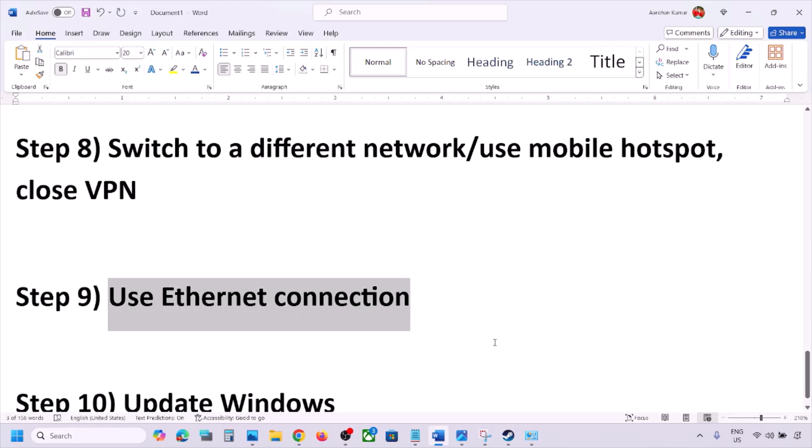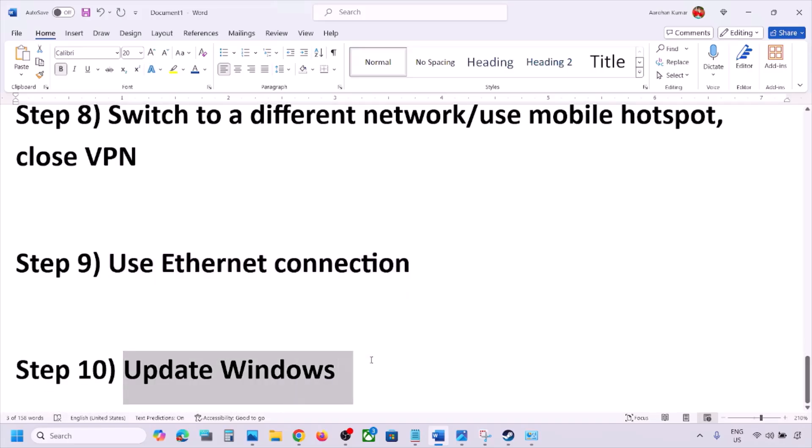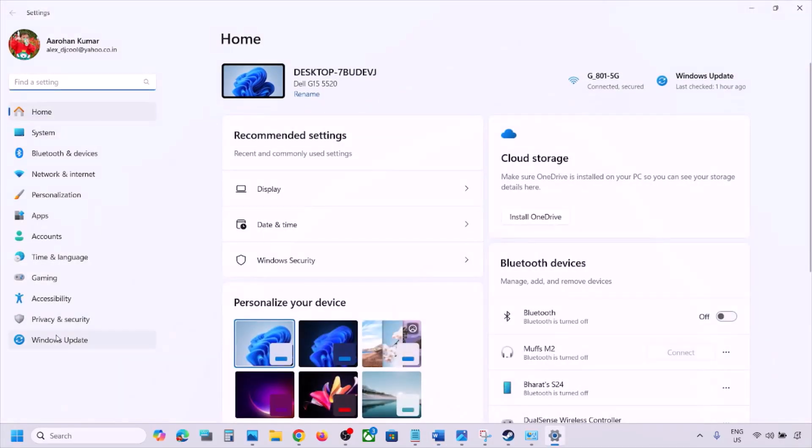The next step is to use an Ethernet connection. If you have an Ethernet cable, connect it to the Ethernet port of your computer and check.